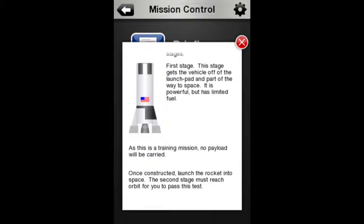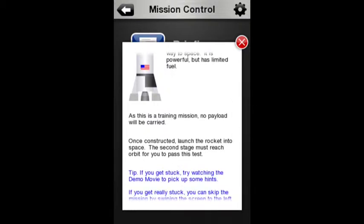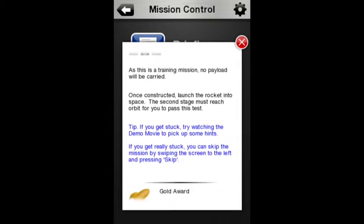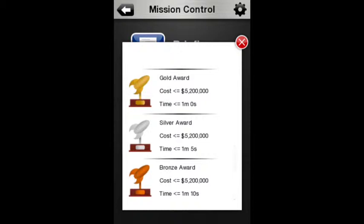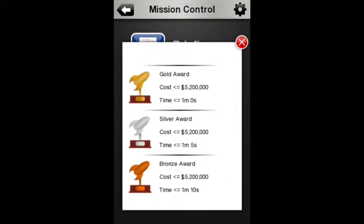As this is a training mission, no payload will be carried. For gold, the cost is always 5,200,000 and it needs to be less than a minute. Silver needs to be less than 1 minute 5. Bronze less than 1 minute 10.